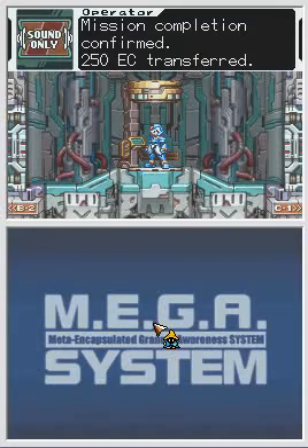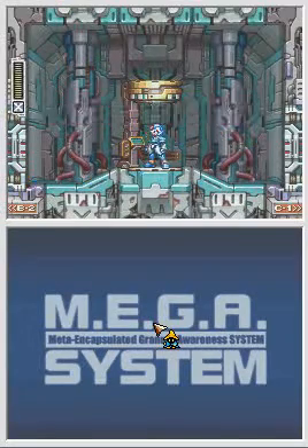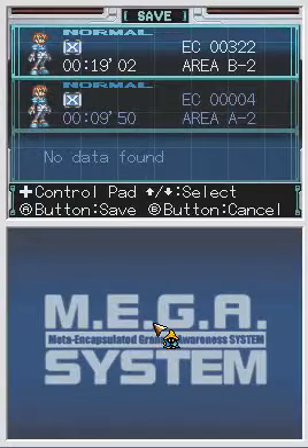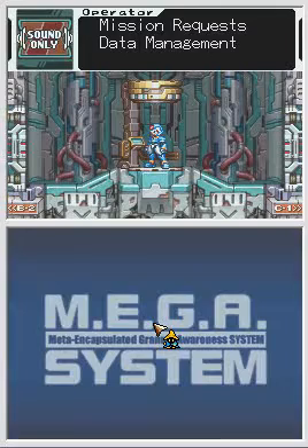Mission report: mission completed. You receive 250 EC transfer. Mission complete. And now we're going to save. Data management, save data, overwrite. There we go. And we are done for today. Thanks for watching, everybody. Bye.